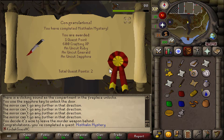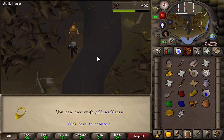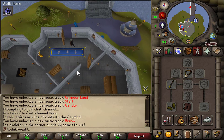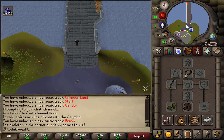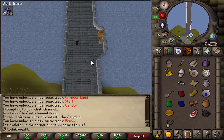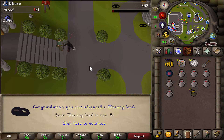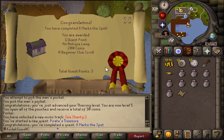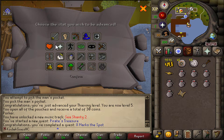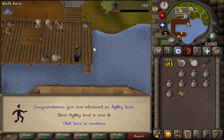There is Rune Mysteries — 600 Crafting XP, a bunch of gems. I've never wanted gems so much in my life. And 6 Crafting. I am literally decked out right now: Ghost Speak Amulet, Bronze Sword, Leather Gloves, Leather Boots. I am in it to win it. Here's my free 10k. There is 5 Thieving — I can now thieve from Cake Stalls. There is X Marks the Spot — got a nice antique lamp. Guess I'll put it on Agility. And 4 Agility.